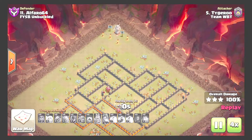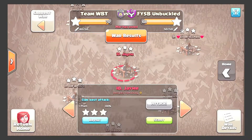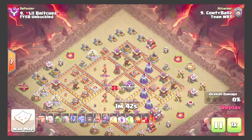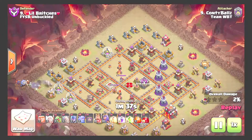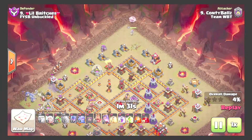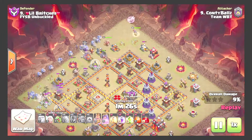Nice attack by Tiger — that's a dip. Another 10v10 by Kanzi, coming in with another witch attack. Starting his flank at nine with some bowlers — no giant for tanking. Also coming in with a queen walk at twelve. Golem comes down using some more witches to get to the core.